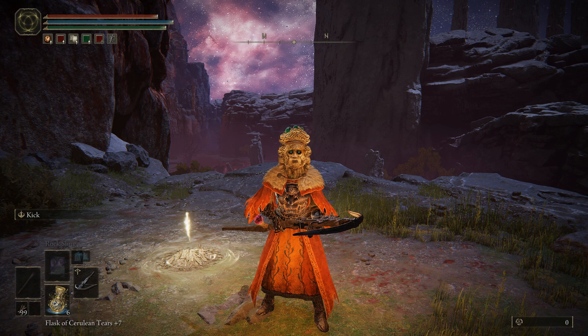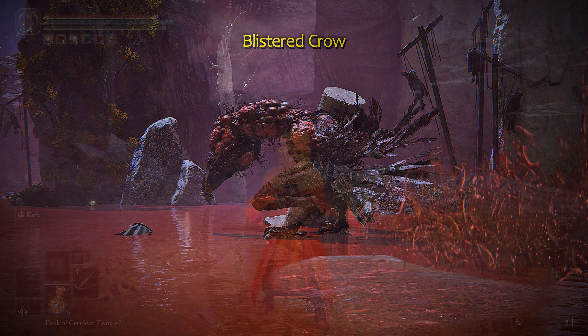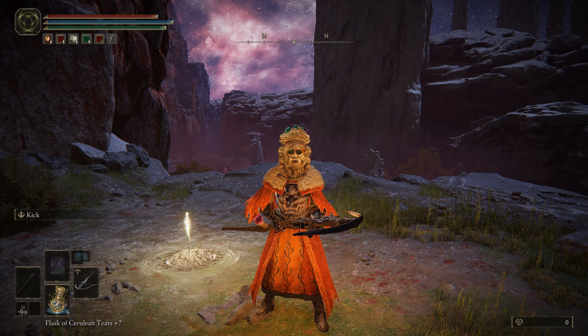For this one, you will need a ranged weapon — a bow or crossbow or whatever — and lots of ammo, and it involves shooting a giant blistered crow down below. But before I start the timer, take note that I'm not using anything that will affect Rune Acquisition to show the baseline and to be consistent with my previous farming features. A run takes less than a minute so I will do 2 runs and compute the per minute rate based on that data. Alright, let's begin.